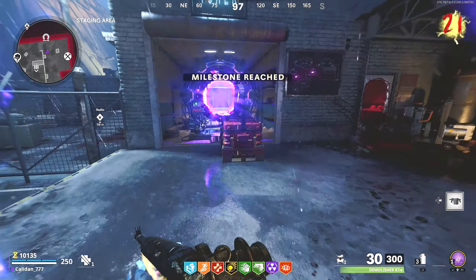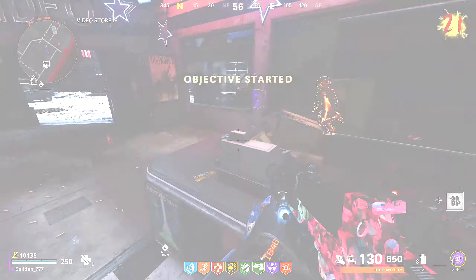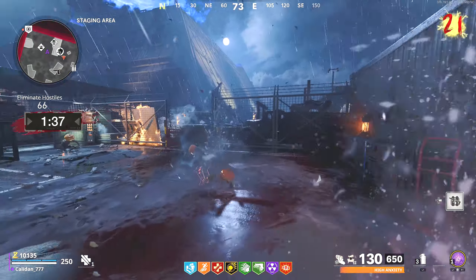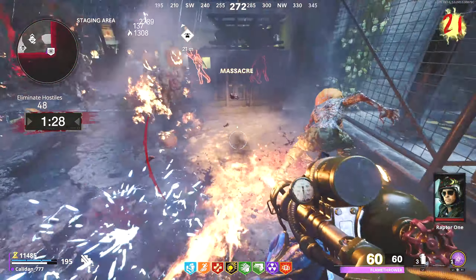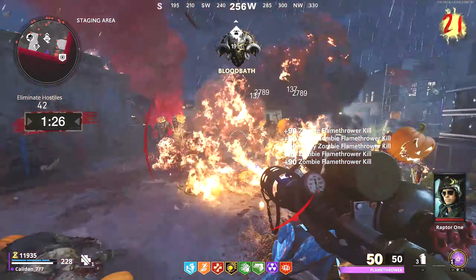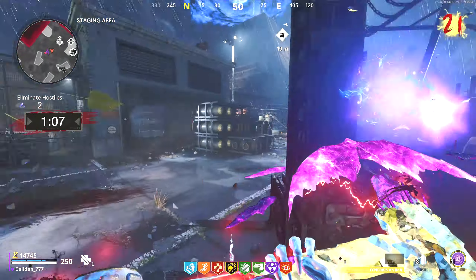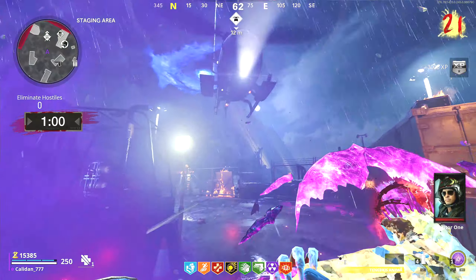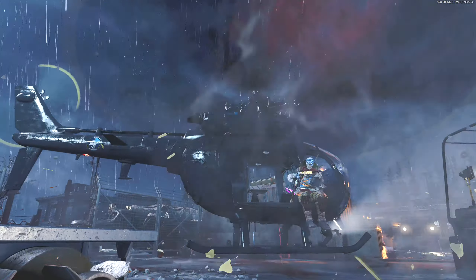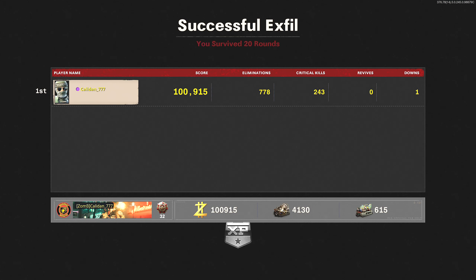I guess we'll go exfil now. I'll grab the scare package real quick — flamethrower, sure, why not. Let's get out of here. Now we just kill some boys. What the heck is happening? Why is the abomination invisible? Is this part of the Halloween event update? Everything's dead, so let's bounce. So yeah, that's the round-based gaming. Let's go ahead and move on to the Halloween version of Outbreak.